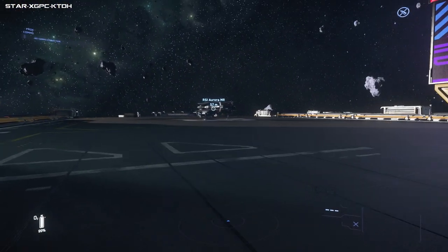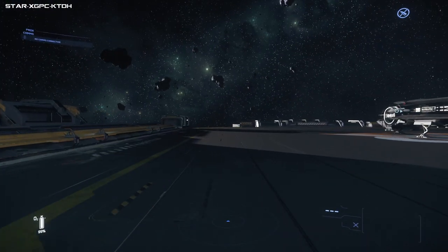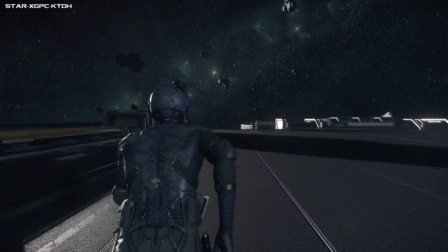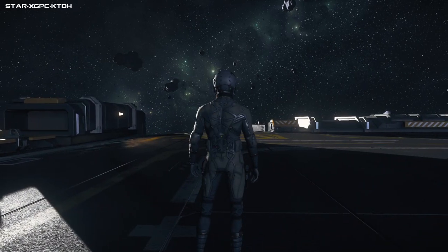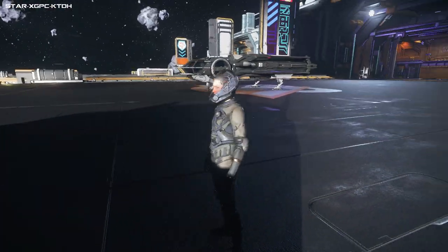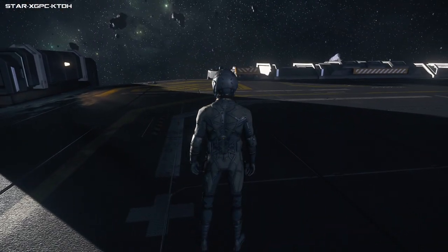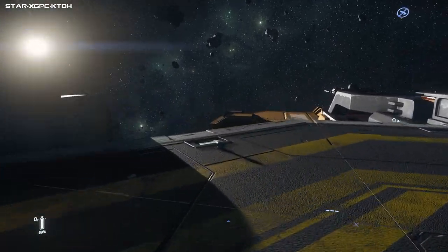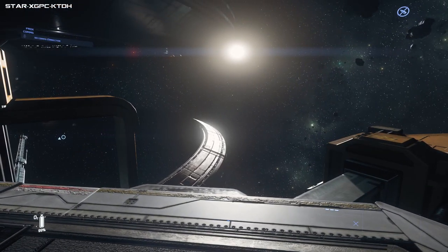If you've got a bigger ship, chances are it will be in a hangar rather than a pad. Here's your spaceship. Before we take off I'm going to show you some more character movement. I'm going to change my view using the F4 key. Pressing F4 again to zoom out into third person. Holding down the Z key and moving my mouse, I can look around - that is the same for in the ship as well.